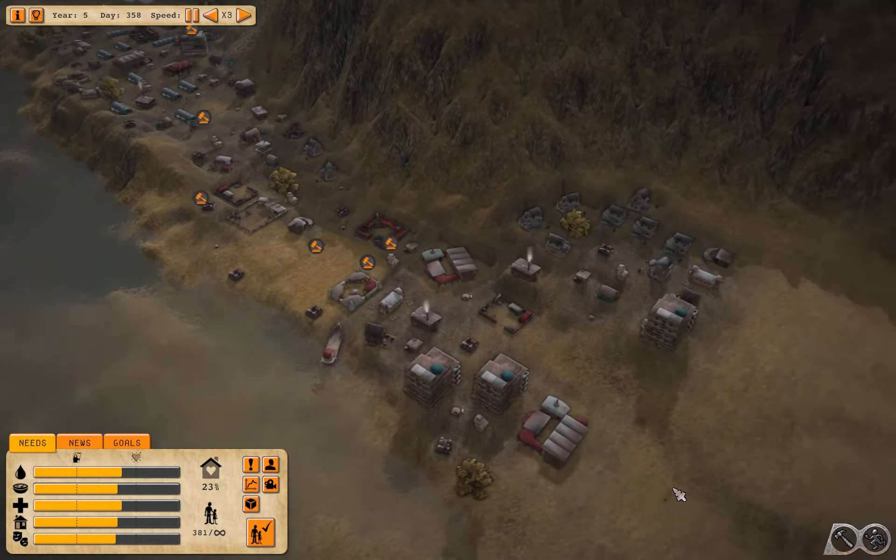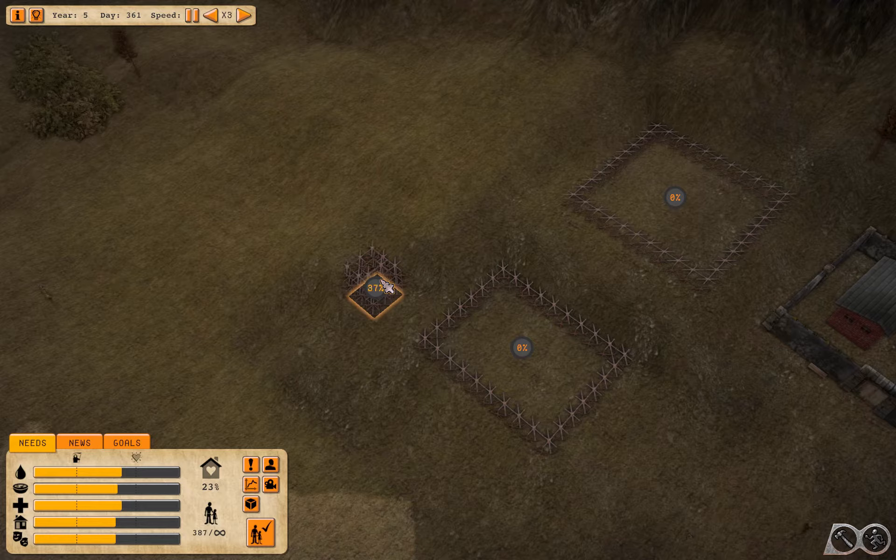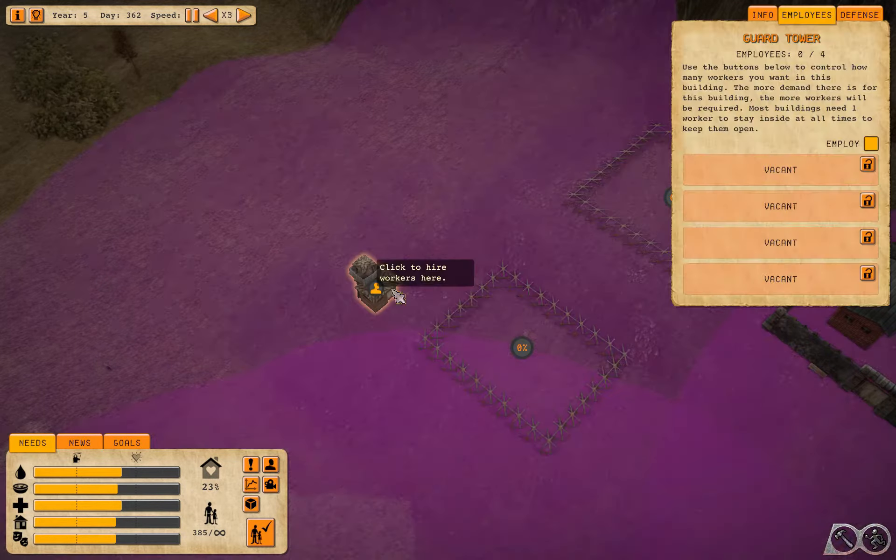We're going to need a guard tower, like here-ish. We're in the other prison. There — a punishment center. That sounds like loads of fun. Right there.